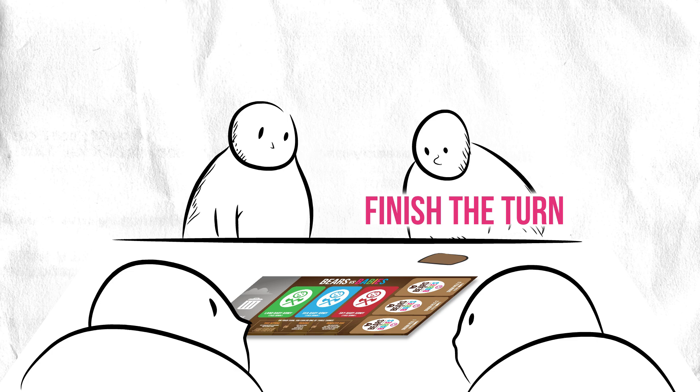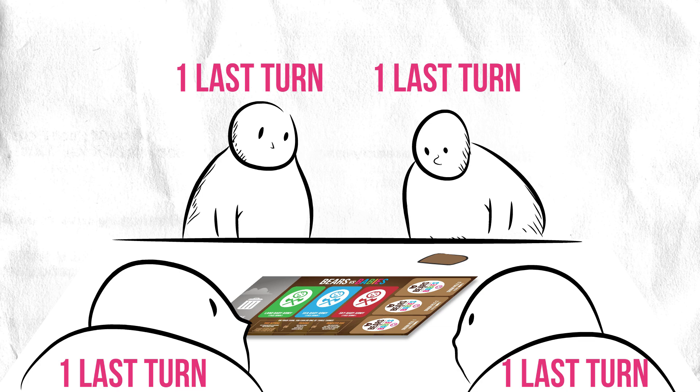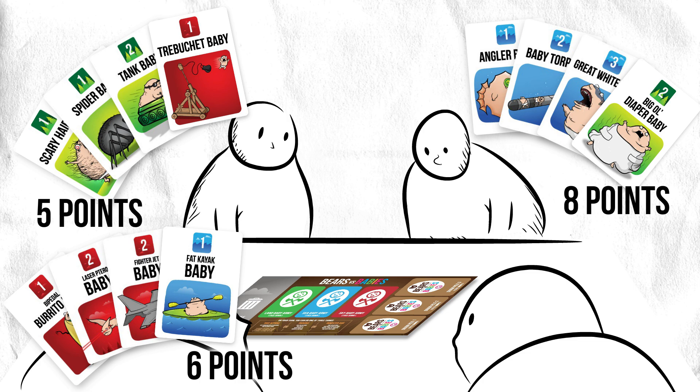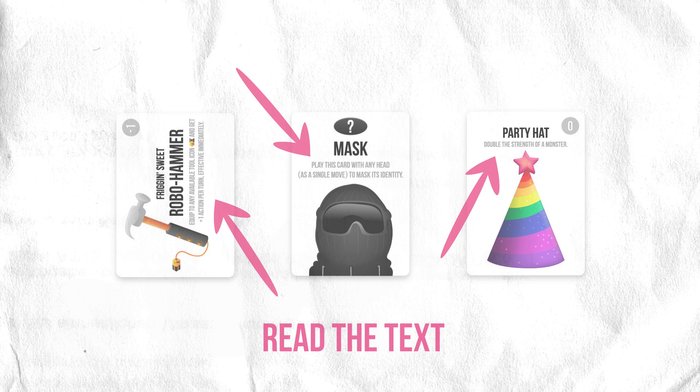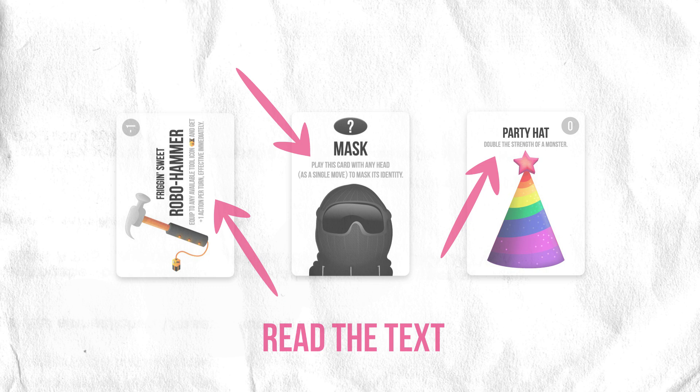When all players have taken their final turn, add up the number of all the babies you've eaten. The player with the most points wins! One final thing: there are a bunch of other cards in the deck that aren't body parts or baby cards. You can play them as one of your actions — just read the text on those cards to figure out what they do. If you have any other questions, go read the Frequently Asked Questions sheet that came in the box. That's it. Good luck!